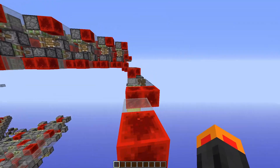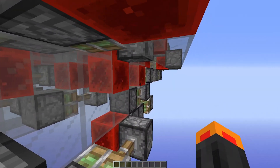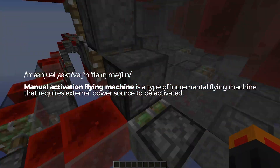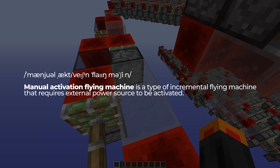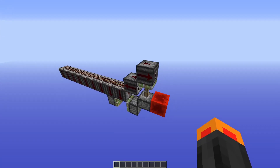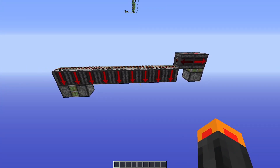It's not always possible or easy to place a piston on a flying machine, so a third type of incremental machine exists. Manual activation flying machine is a type of incremental flying machine that requires an external redstone power source to be activated. The best example of manual activation engines are piston worms – they're the first type of flying machine to exist and are still widely used today in many fields of Minecraft.